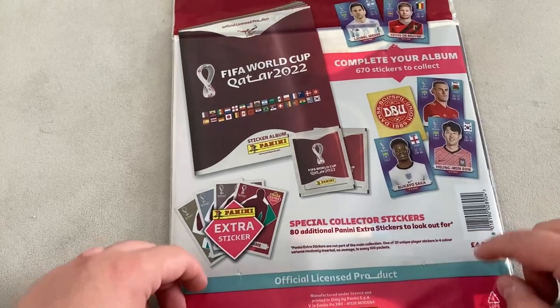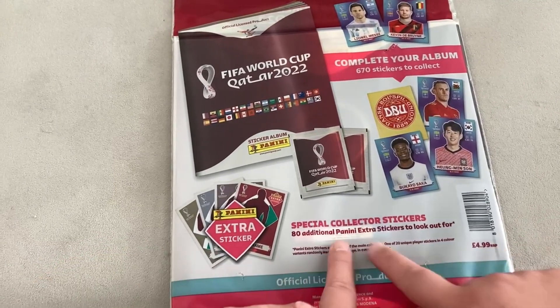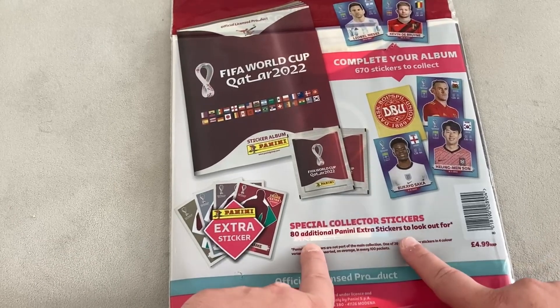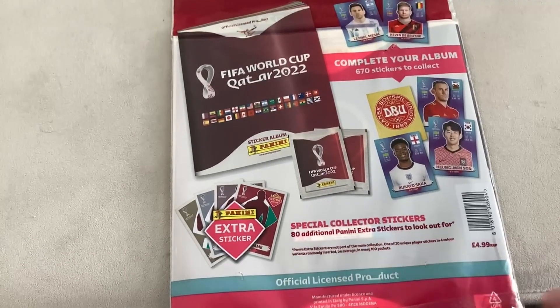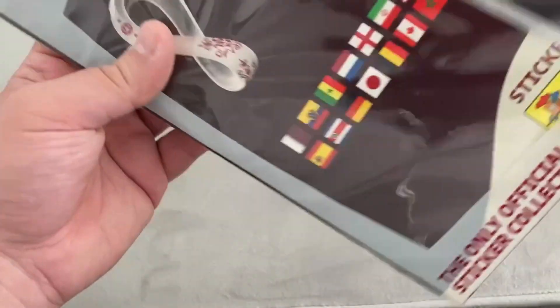There are 670 stickers to collect, as well as 80 additional Panini extra stickers - 20 unique players and four different color variations. So this will be a starter pack.